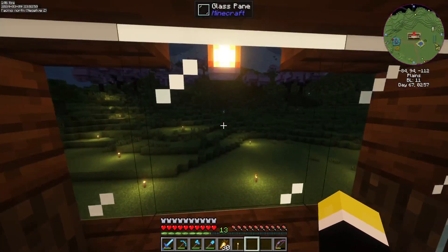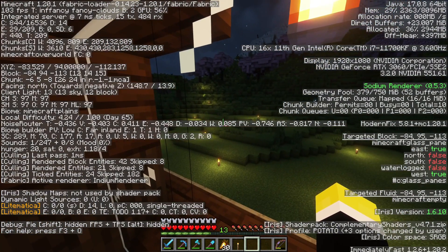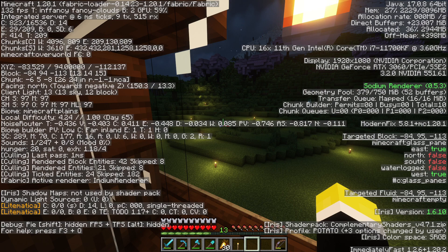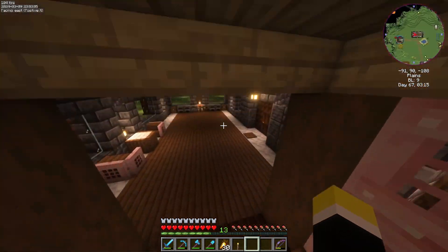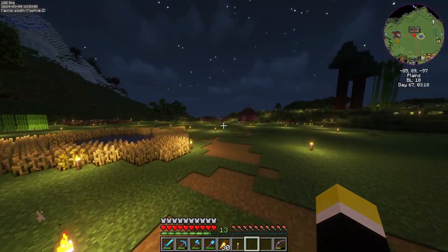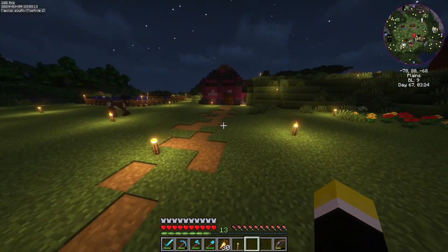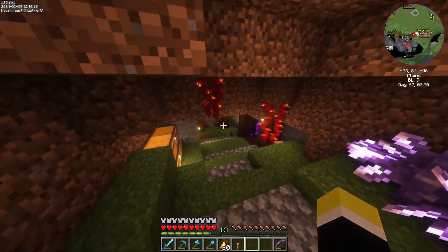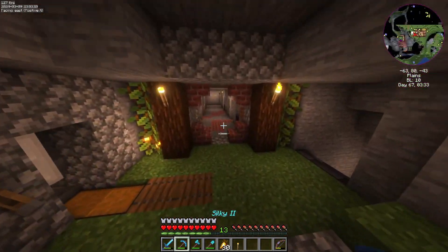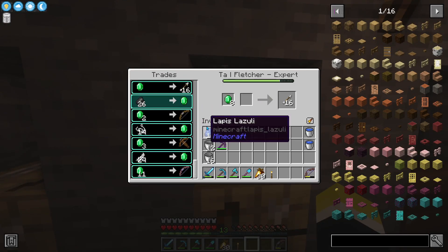Our local difficulty is up to 4.24 if you look right next to the biome indicator, so we're doing pretty good on that. I wonder what the highest is. I'm also curious whether changing world settings would affect the speed at which local difficulty changes.